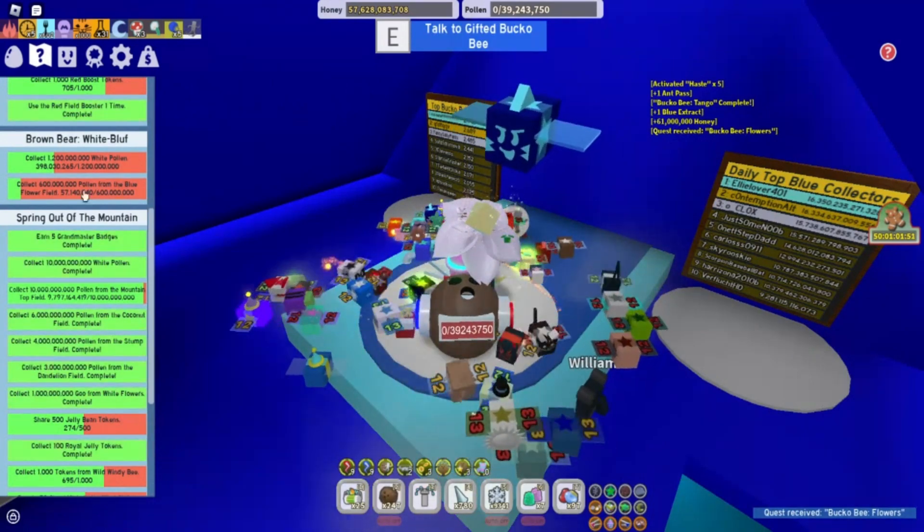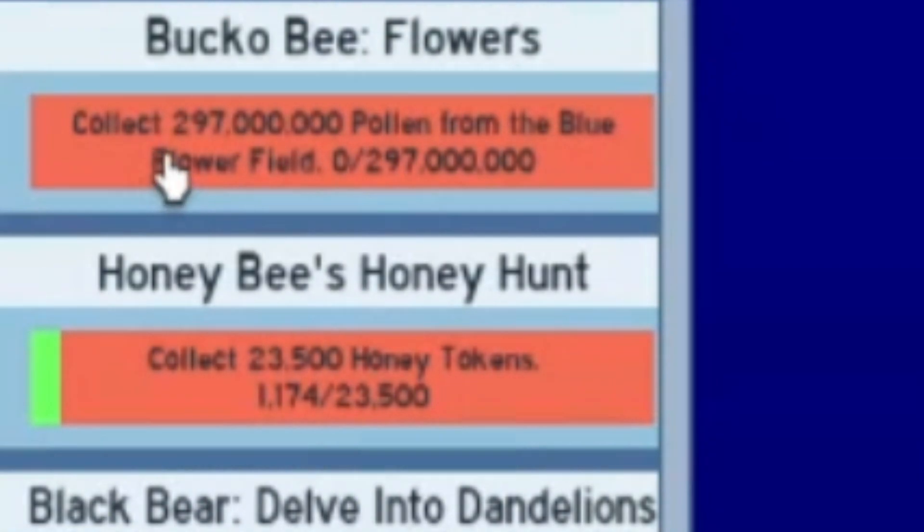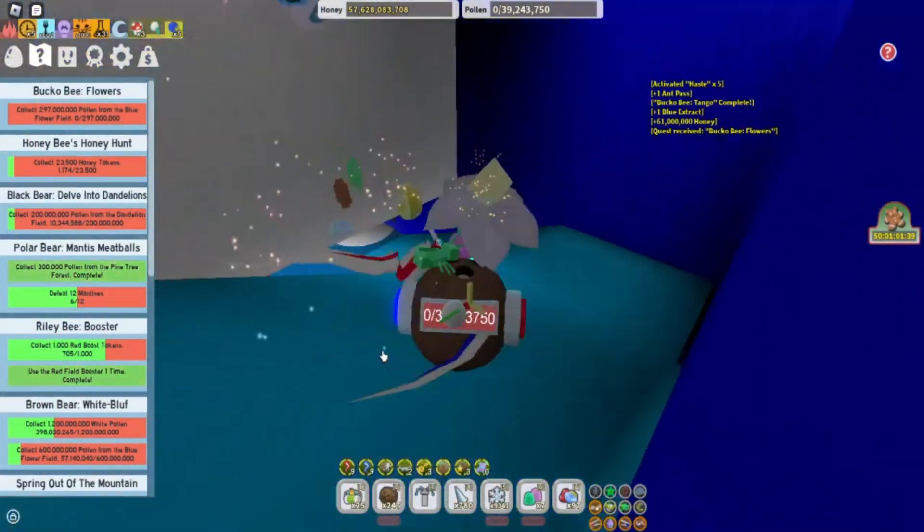So we've got Bucko Bee Flowers. Let's take a look at what Bucko Bee Flowers is. You need to collect 297 million pollen from the blue flower field. Let's go downstairs and take a look.